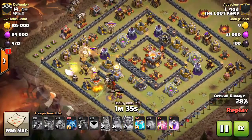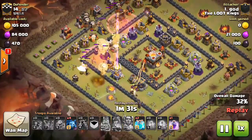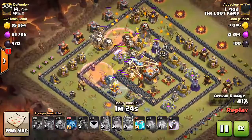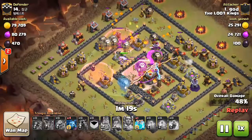So the clan castle is down. If at all possible, you definitely want to send those loons in to take out that air defense as well. So he has his two clones left — he's going to drop one now, and that's haste. He's taking the eagle out.